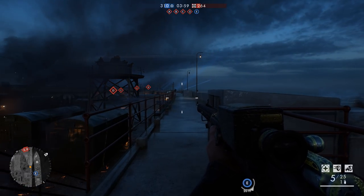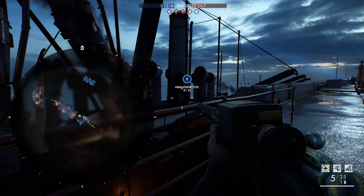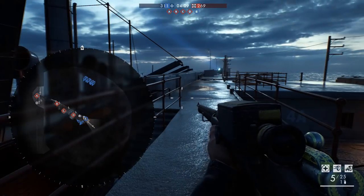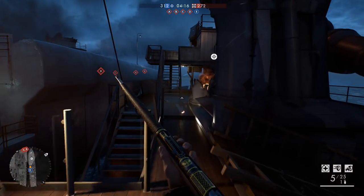First of all you need to join a game at Seabroog. Go to the E flag where the huge boat is and pick up the infiltrator kit. Make sure that you are alone in the server so it doesn't restart, because if it restarts you have to do everything over again.